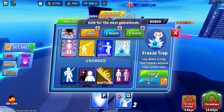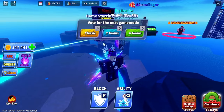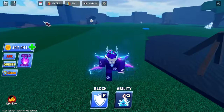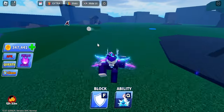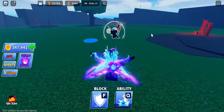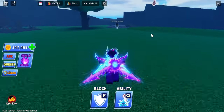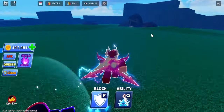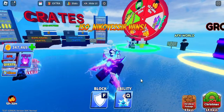Now here's the freeze trap ability in action. We'll lay down a freeze trap right here — you can also see the black hole size, which looks really cool. Now if anyone walks over it they'll be frozen into the ground. Best way to use this is to place it in front of players. Watch — he's frozen! We got him right there.